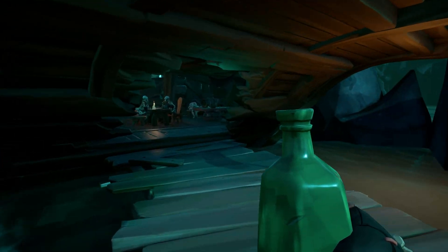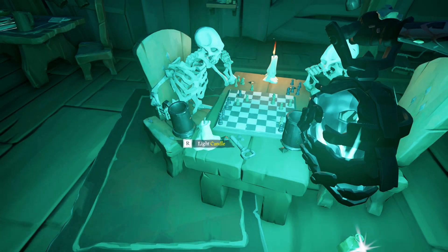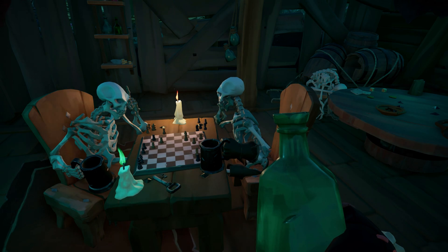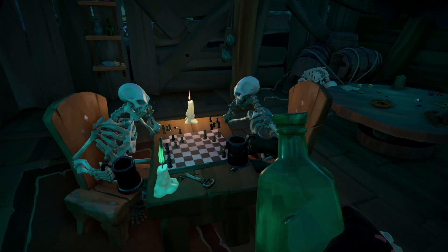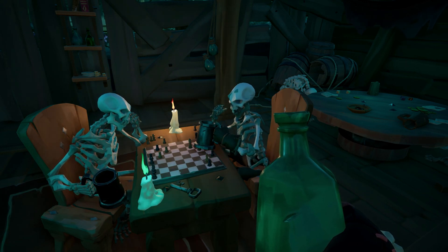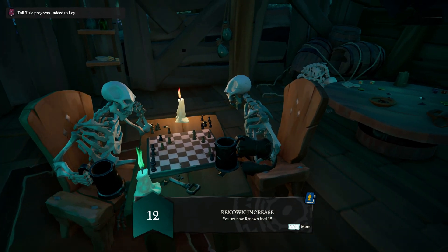You can find Captain Bones playing chess in the back of this ship in the center. But first you need to light up that candle, let them play for a bit, and once the time comes you can put the special recipe in the tankard itself. Now we fill his tankard with the special recipe.